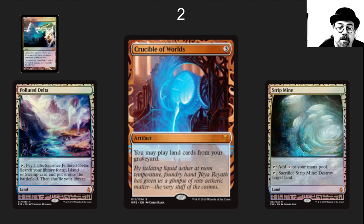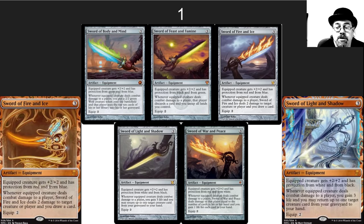The number 2 spot is Crucible of Worlds — including that beautiful new artwork in the Masterpiece series. The original artwork is also incredible. The ability to reuse your fetch lands is really nice, and Strip Mine can lock people entirely out of the game. Thawing Glaciers gives you an easy way to recur lands. This card combos with so many cards — it's a player favorite and a wonderful card.